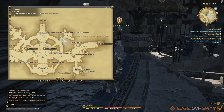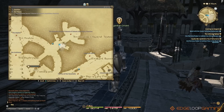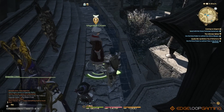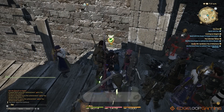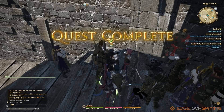The quest starting NPC is located in the Pillars at this location. Talk to him and this will start the Dark Knight questline. He'll send you back to the Foundation to find another NPC and before you know it, Dark Knight is unlocked.